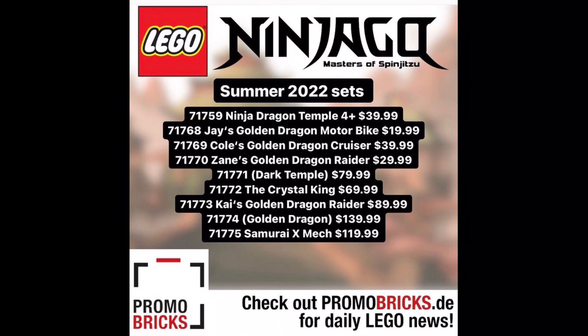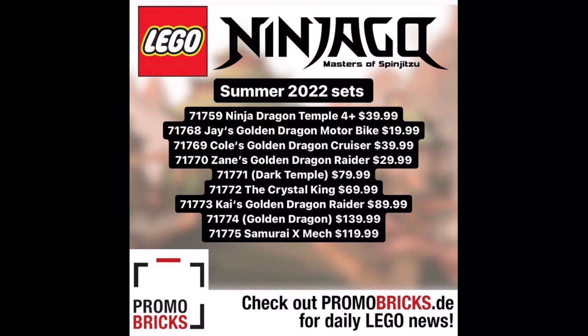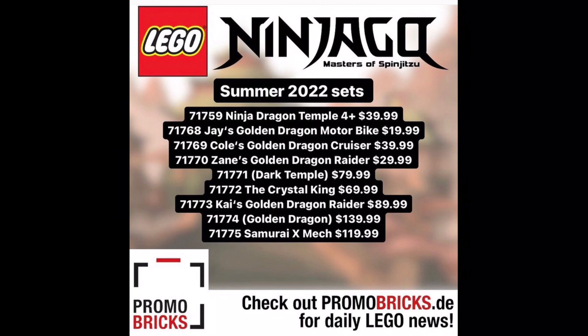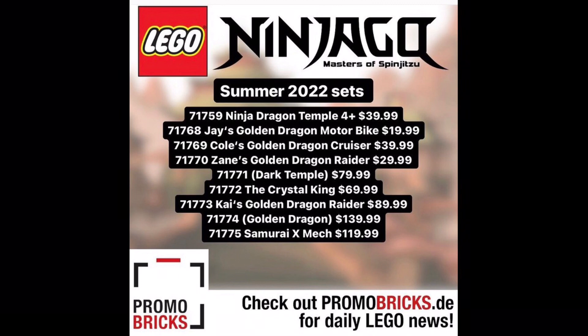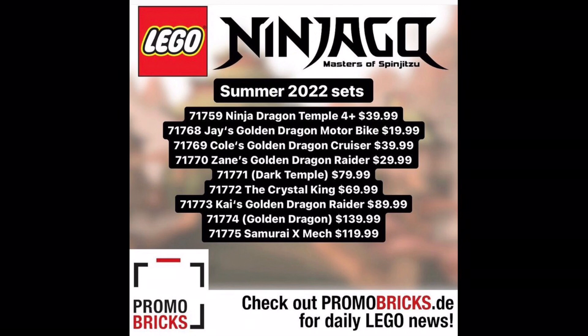Then there's Dark Temple at $80 — this is definitely one of the sets that seems the most interesting, probably some sort of villain temple. That's really cool. And then what's even cooler is the Crystal King at $70. This could definitely suggest the style or theme of this season. We don't know if this set wave is for a season or if it's just going to be core or legacy, but maybe the season will have some sort of underground element, and the Crystal King could be some sort of villain.